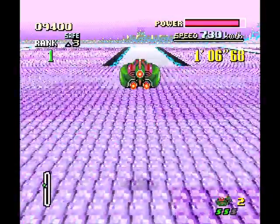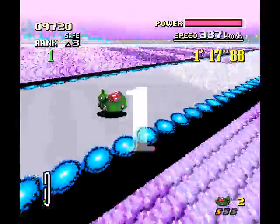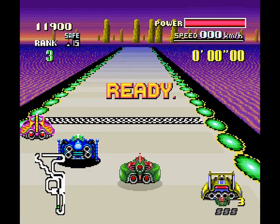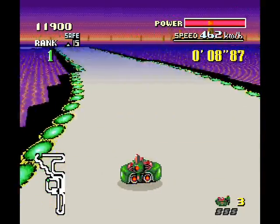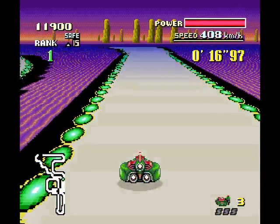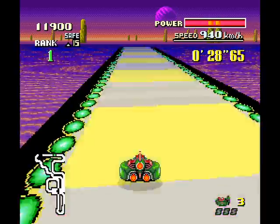If you've ever seen me play this game, you know I have a clever solution. It's pretty obvious that you can use that little jump pad over there to jump onto that other section of track. This is also the first ROM hack I ever released — not just the first F-Zero ROM hack, but the first ROM hack I released, period. And I had been retroactively improving it ever since to match my actual vision for what it should be, and I think it's actually reached there.